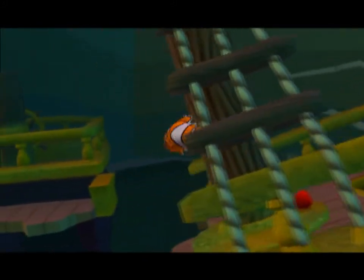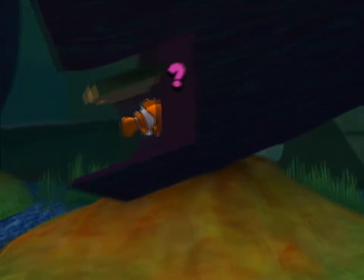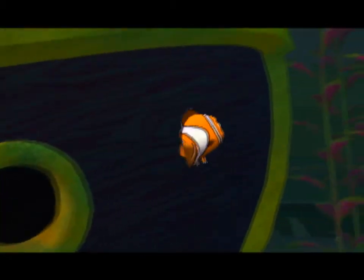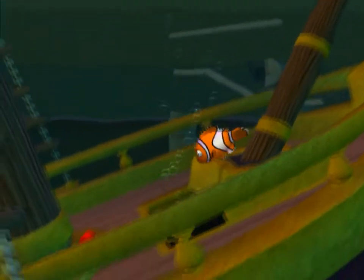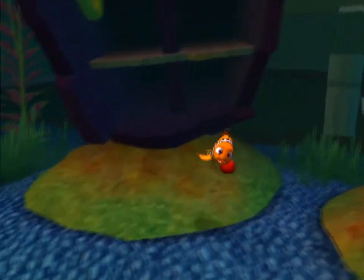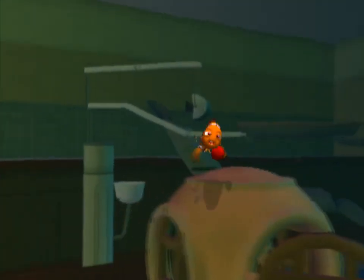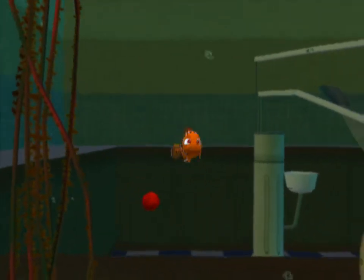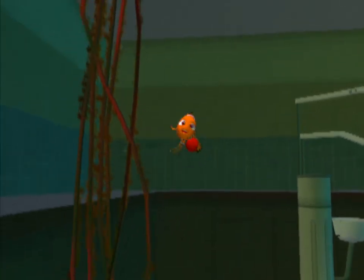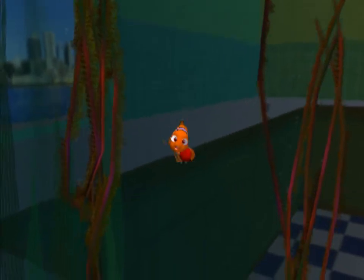We need to press Square to go up there the first time. Then we want to go back — all you need to do is just go through here. We can actually physically fit through it, which is really weird. It's a one-way path. I hate to say it, but we're going to have to end the episode once we actually finish off this level.